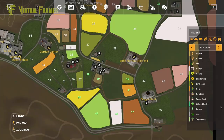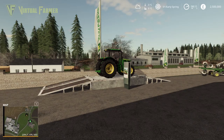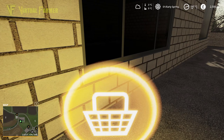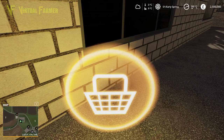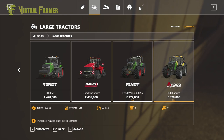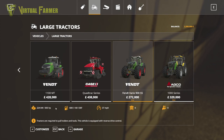We have land and no equipment, so we're going to visit the shop. Part of the reason why today we're not really going to be doing any work on the land is because with the Maze Plus coming in hopefully we'll be changing the number of crop types. So let's come in here and buy our first tractor — our flagship tractor for this map.